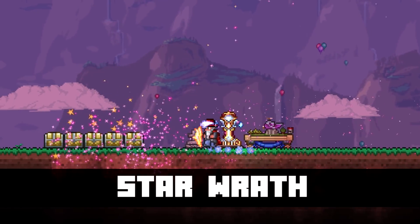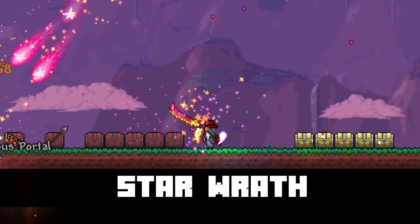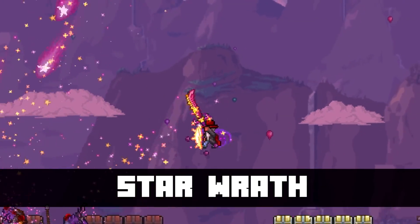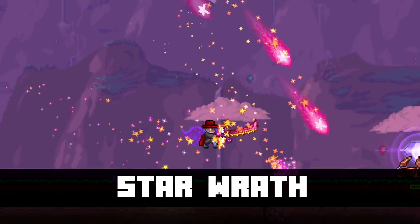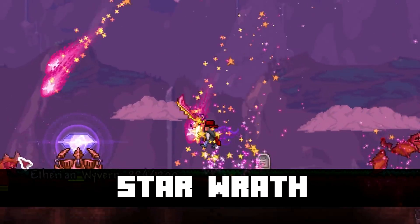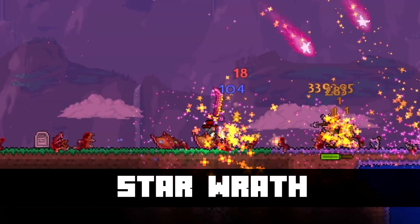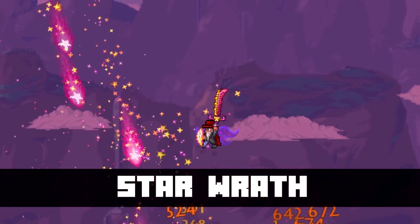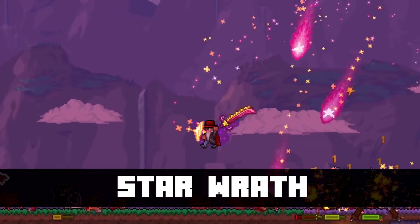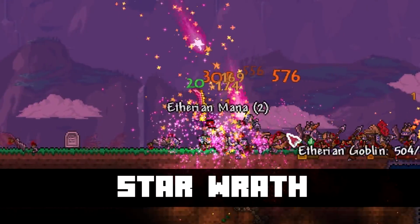In the number 4 spot, the Star Wrath. This is one of the swords you can get from the Moon Lord, and it's pretty fun. It works a lot like the Lunar Flare — it will spawn projectiles down to your mouse cursor — but the reason I actually like this one is because it's so bright. I really like weapons that are very visually interesting in Terraria, and this one is definitely visually interesting. It spawns many stars down to your mouse cursor and does a good amount of damage.